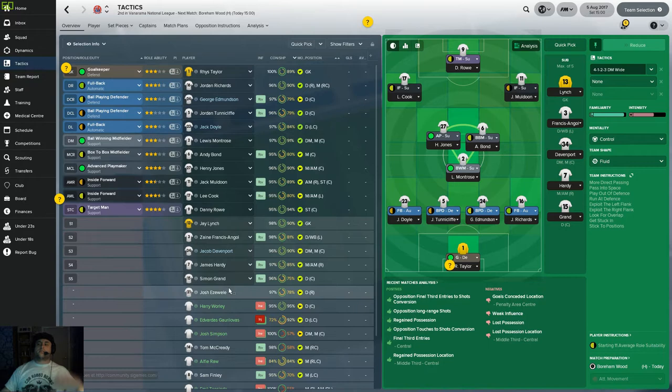Here's the team: Taylor at left back, Doyle, two centre backs — Tunnicliffe and Edmundson — Richards at right back. Ball-winning midfielder is Montrose, advanced playmaker is Jones, box-to-box is Bond. Wingers are Muldoon and Cook, target man is Rowe. My prediction: we're at home so I'm going for a 2-1 win. The fitness is a bit of a concern but let's do it.